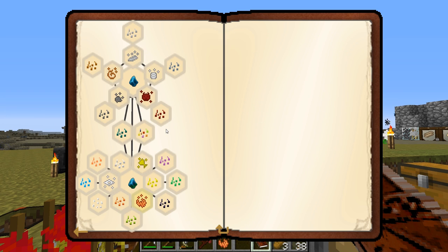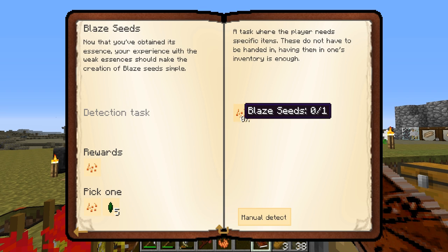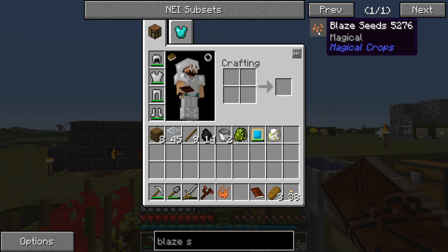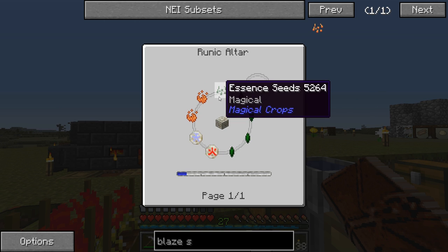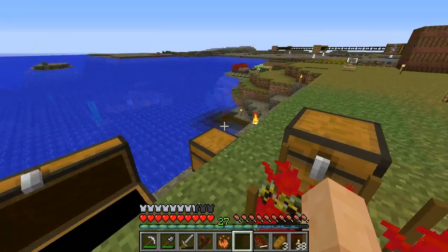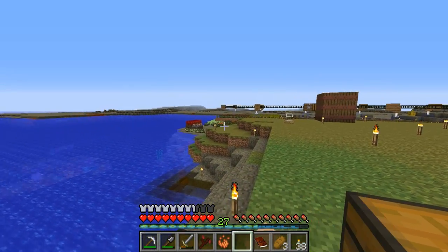The Blaze seed requires two Essence of Blaze and a Rune of Fire and Rune of Air — so I need to do the blaze essence process one more time, which means I need more nether stuff.